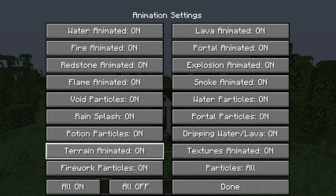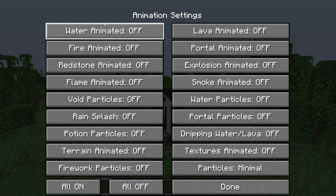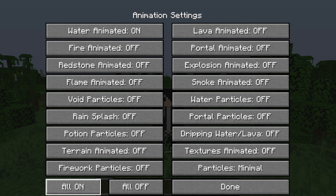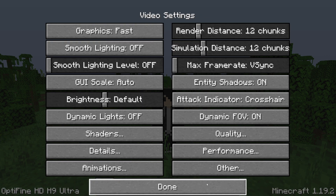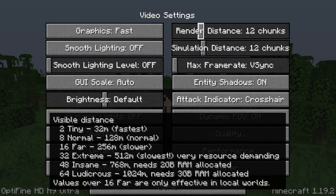Press Done and go into Animations. Animations are best all set to Off, but some things look really weird without animation. For example, water just looks really weird when not animated, so I'd personally leave that On since you look at water a lot in the game. Most of the others can all be Off — that's a great option. Then press Done.